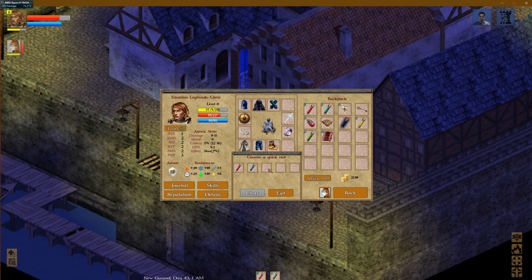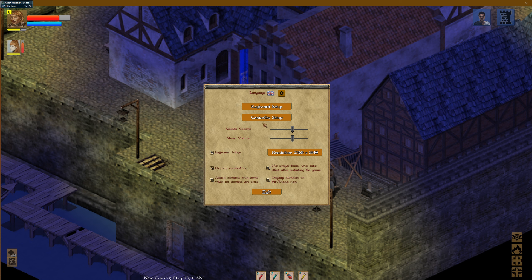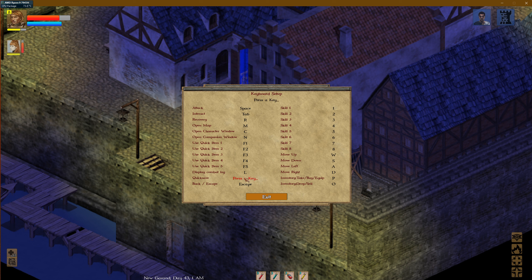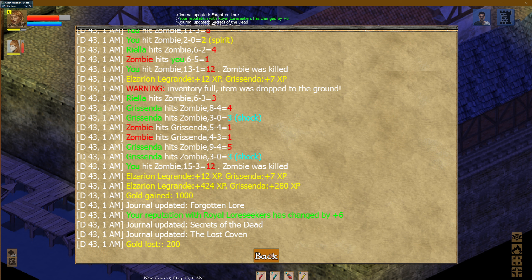Let's put this on F3, and then on F4 we could put maybe plus 3 to melee or plus 6 to armor. Let's put plus 6 to armor on F4. So those are quick F-keys. And F5 is save — I switched it over. Let's make it F8. Grissenda. That's her name.